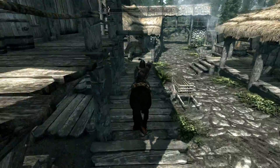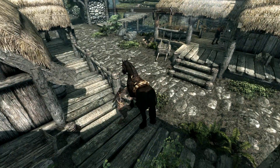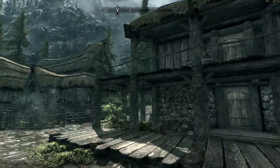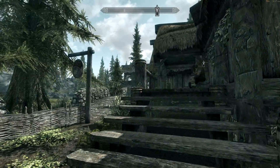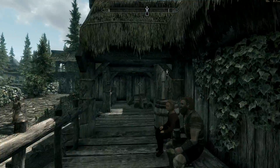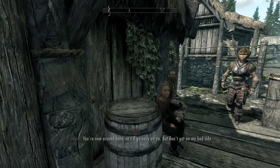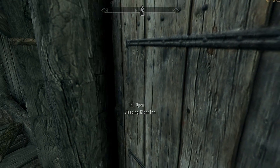Here we are in Riverwood. I just went into the Riverwood Trader and traded a bunch of stuff, including my old shock bow of skull cracking. Now I'm up to 9,500 gold — pretty good! Okay, let's go inside.